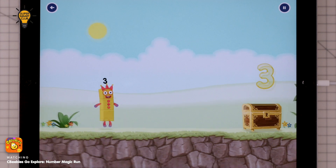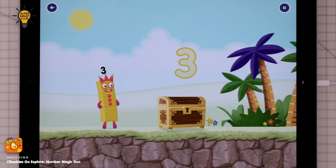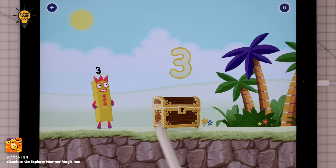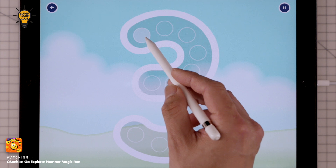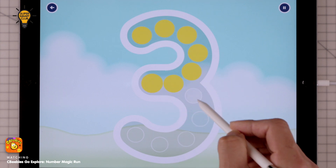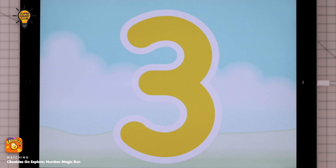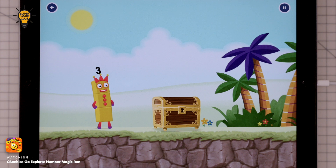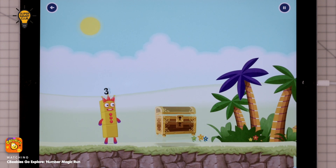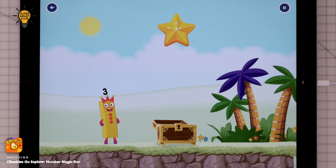Whee! I am three, look at me! Wah wah wah. Can you open the treasure chest by tracing the number three? That's right! Well done! You've found the treasure! Try another adventure next. Continue.